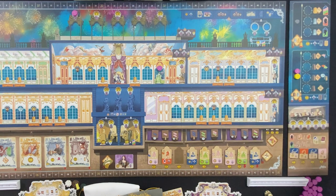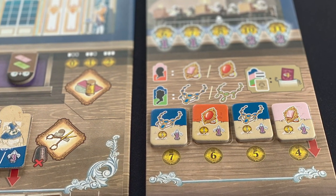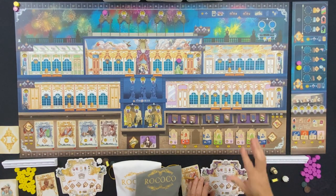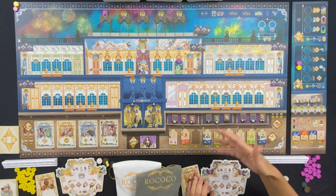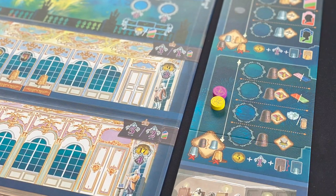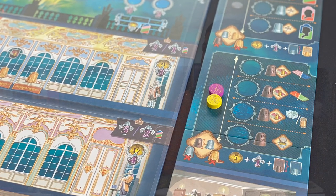The expansion included is the Jewelry Box expansion. I really didn't enjoy that - it introduces jewelry you can add to dresses when you create them, creating objectives for different benefits. I felt like it was trying to introduce more variability, but to me it was just a side objective that distracted from the core game. I would not play with this expansion.